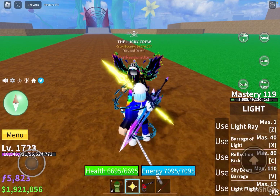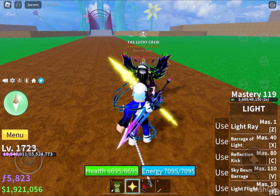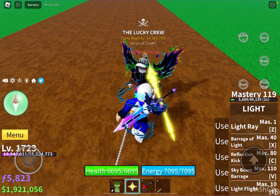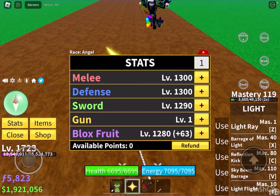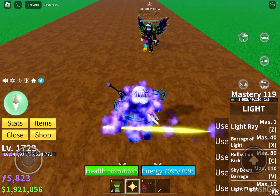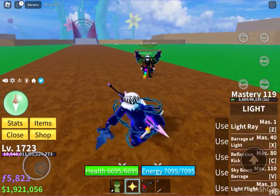First up, we have the light saber. My block fruit stats are kind of low because I'm a Buddha main, but that's the saber, and if you turn on your Haki it does like 20 extra damage.